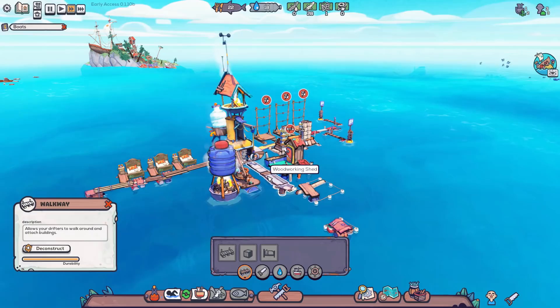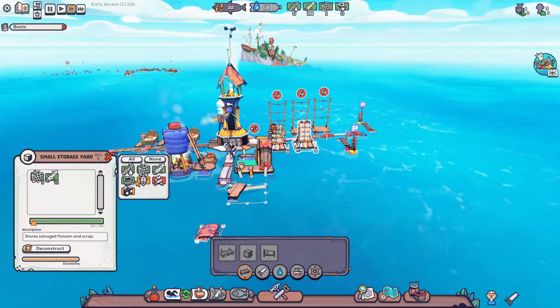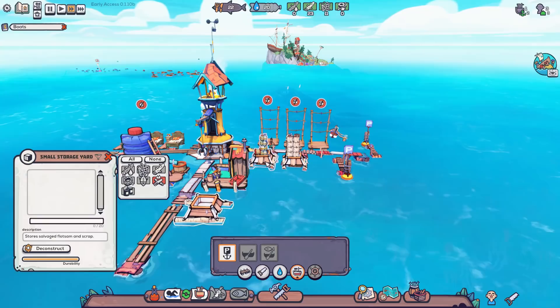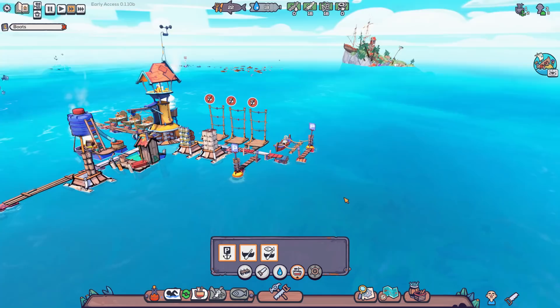I can designate this new storage area specifically for firewood so workers have less distance to carry it. There's an option to set storage to 'all' or 'none' for specific item types, so I'll set this one for firewood only and turn firewood storage off on the other units. We've built another boat — another salvage boat — and we can send it over to gather more plastic and wood.